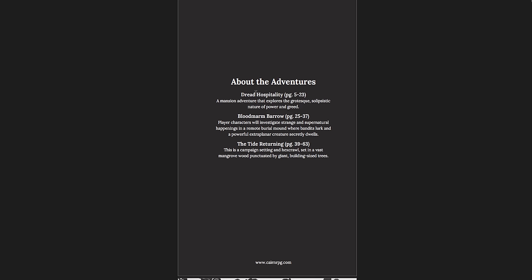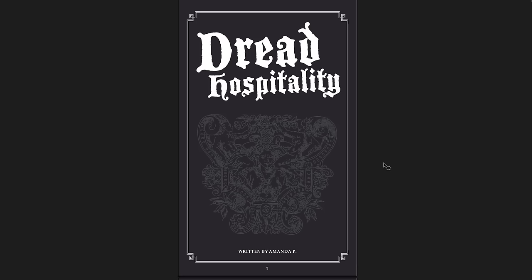The Adventure Anthology One is 64 pages with three adventures. Dread Hospitality — a mansion adventure that explores the grotesque, solipsistic nature of power and greed. Blood Marm Barrow — player characters will investigate strange and supernatural happenings in a remote burial mound where bandits lurk and a powerful extra-planar creature secretly dwells. And Tide Returning — a campaign setting and a hex crawl set in a vast mangrove wood punctuated by giant building-sized trees.